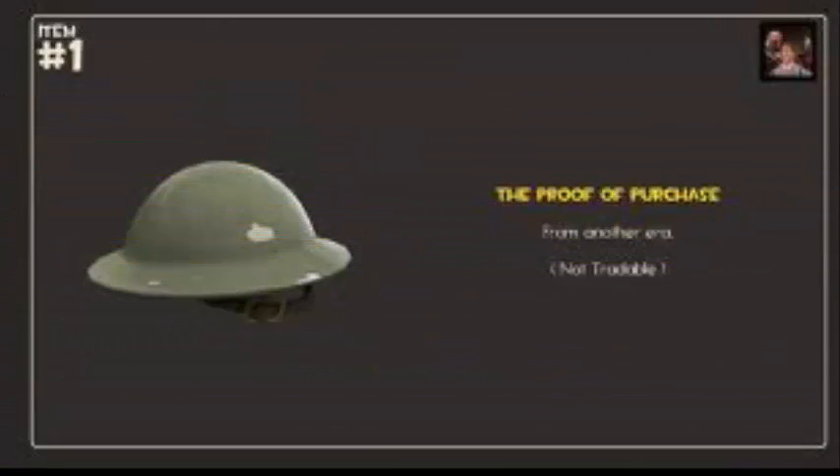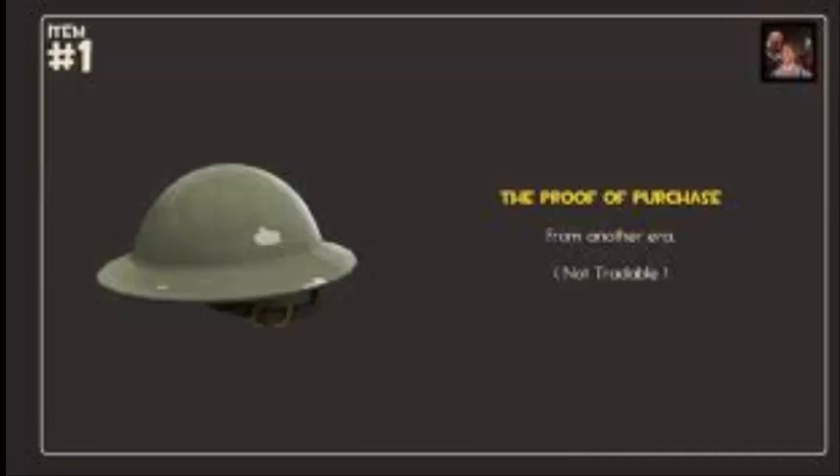Number 2: This is a hat called the Proof of Purchase. You get it if you bought Team Fortress 2 before it was free, or if you got the Orange Box and then downloaded it.